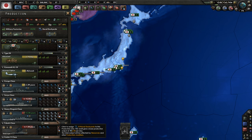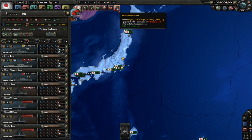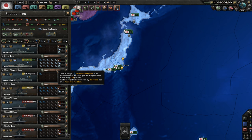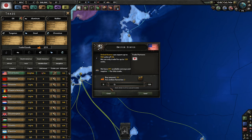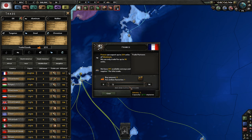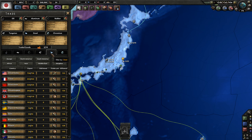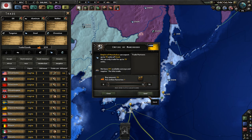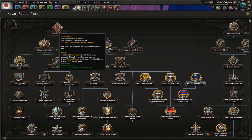Let's finish our production setup. We certainly need lots of oil — 24 oil is quite a bit. Everything requires a lot of oil. We need 19 oil, which we'll get from the Soviets since they're closer. We also need 3 aluminum, 6 rubber, and 6 steel. We can get steel from the Empire of Manchukuo since they're our puppet — they're forced to give it to us for just 1 factory, giving us 70 already.